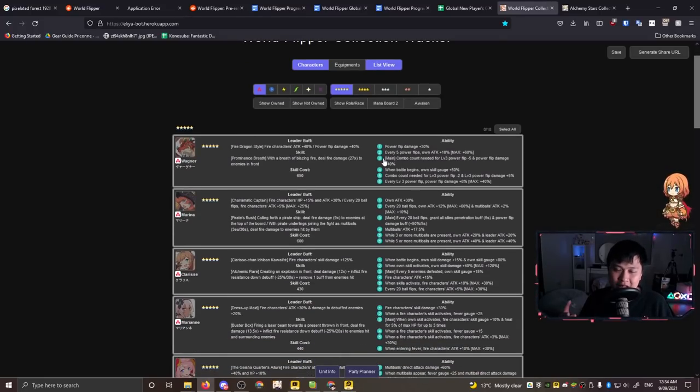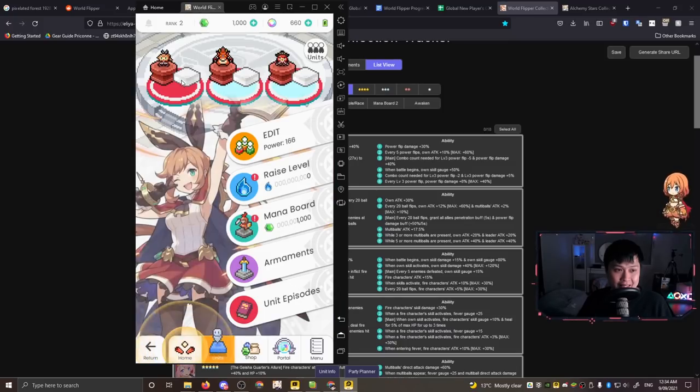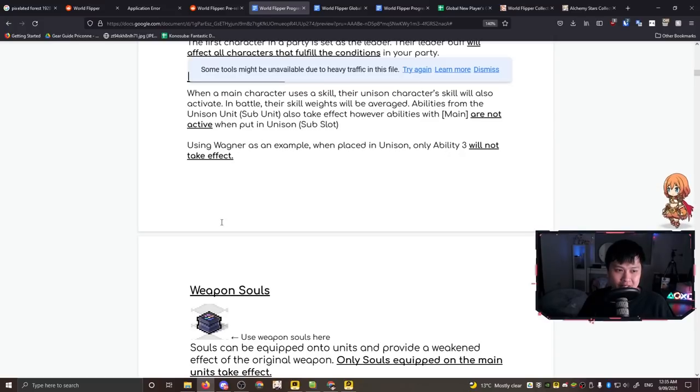If I go back to units, you can see we have mains and subs. The three characters on the left are in main slots, and you can also put sub units in. There are some early game tactics where people say you should only level Abilities 1 and 2 for your sub DPS, because Ability 3 is redundant for sub units due to the main skill requirement. But I reckon we're going to progress really fast anyway.